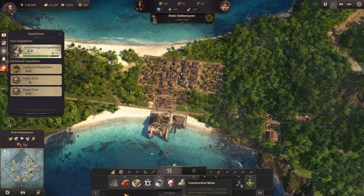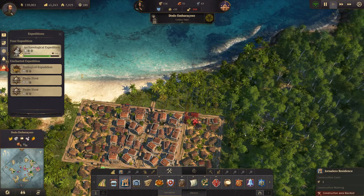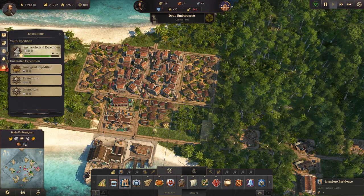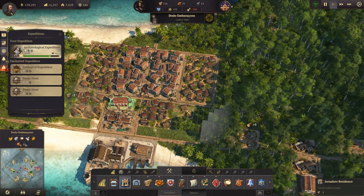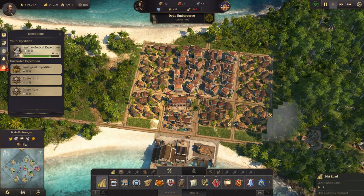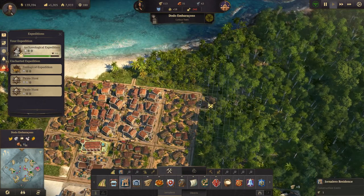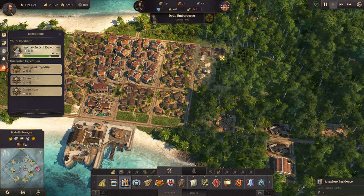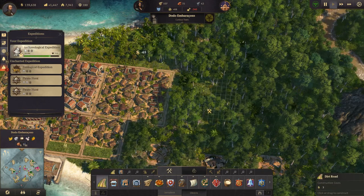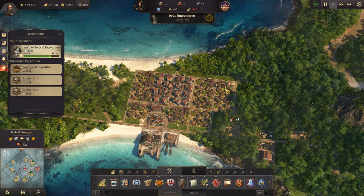We definitely need to build more houses here, so let's go ahead and do that. Build there, there, and here. Make the road down there. We're going to build some more because we need to upgrade to the Guerreros. That'll help some.